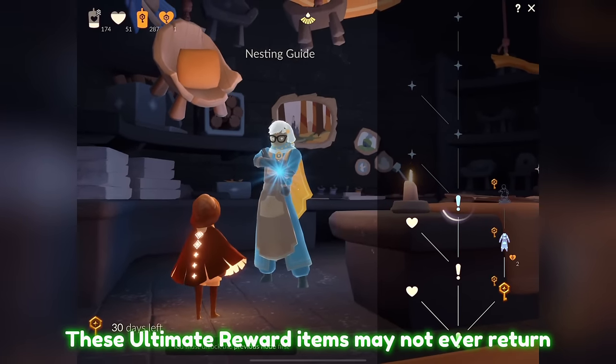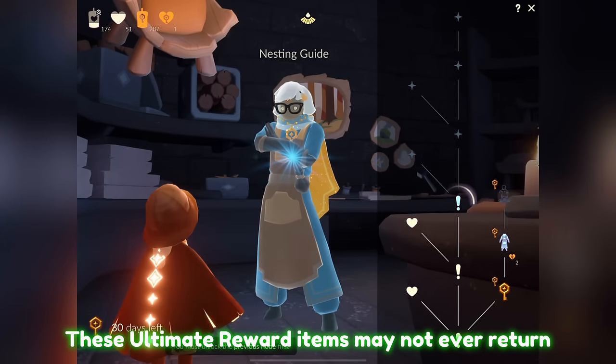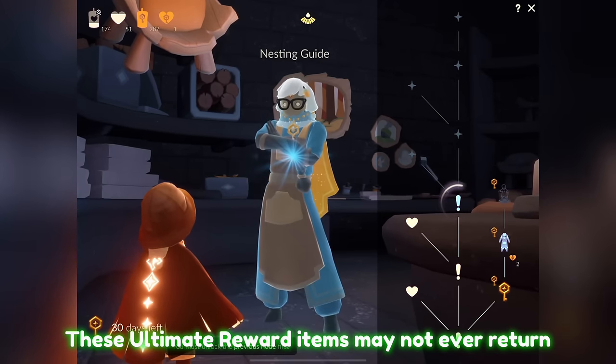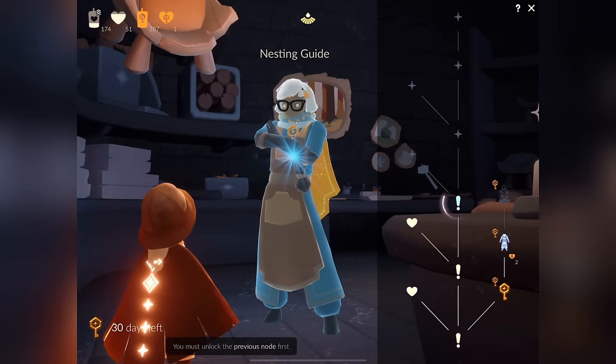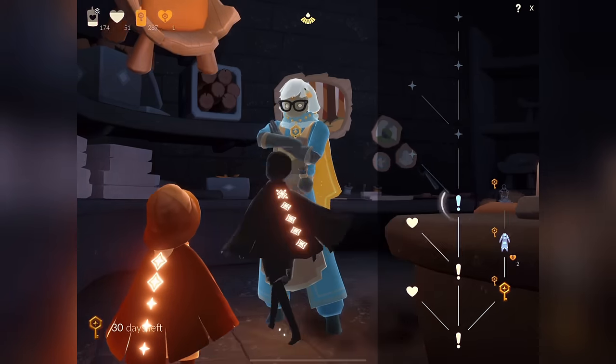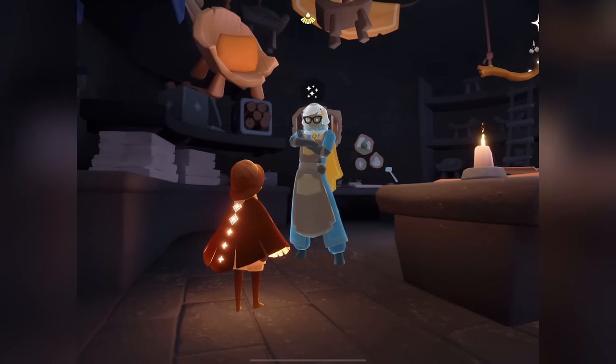The season guide has ultimate rewards on the right-hand side. We have the pendant, which we already have from purchasing the season pass; we have their outfit, which they're wearing; and they have this little sky kid figurine. These are items that will never return to the game — they're only available during the season with the season pass, and they cost seasonal hearts.